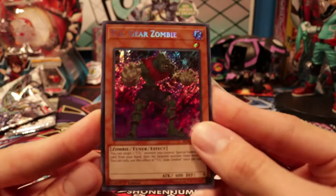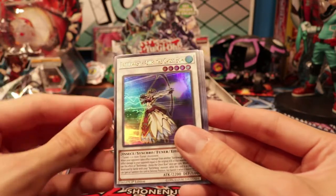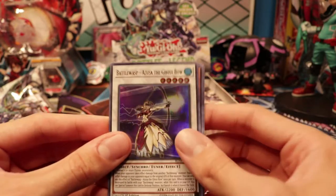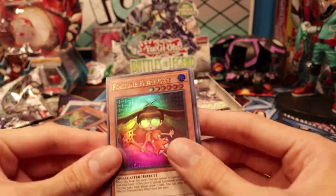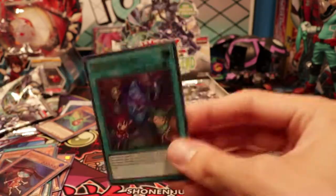TG Gears Dombie — this guy looks cool. TGs are cool; I've never really gotten into them. Battle Wasp Azusa, I believe, is how you pronounce it — the Ghost Bow. I already had two of these but another one is fine. Any Battle Wasps I want is fine. Fortune Fairy Chi — the Fortune Fairies now have cards in this set as well. Miracle Stone.